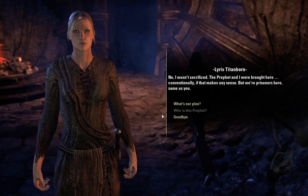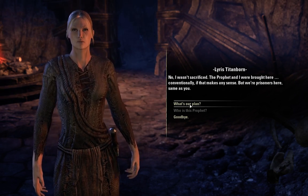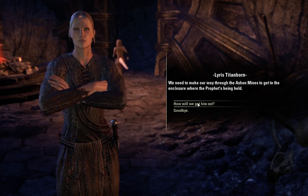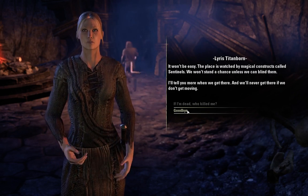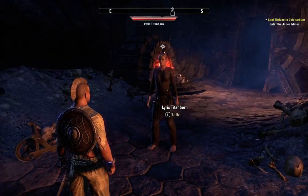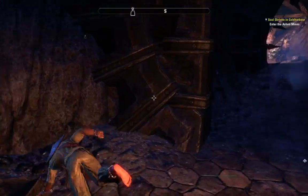'I wasn't sacrificed. The prophet and I were brought here conventionally, if that makes any sense. But we're prisoners here, same as you. We need to make our way through the Ashen Mines to get to the enclosure where the prophet's being held. It won't be easy — the place is watched by magical constructs called sentinels. We won't stand a chance unless we can blind them.' Yeah, that's pretty much a regular old Elder Scrolls game.